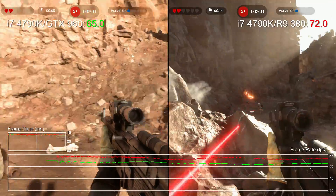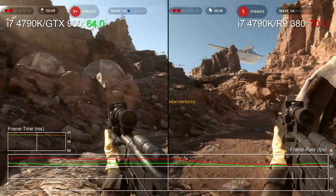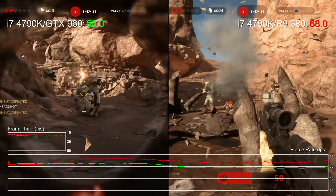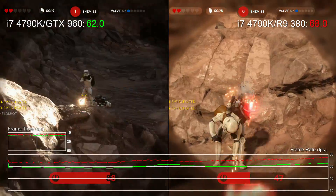Hello there, Richard from Digital Foundry here with a look at performance and settings tweaks for Star Wars Battlefront, this time covering medium and high-end graphics cards. In this video we'll be looking at the GTX 960 and its R9 380 competitor, along with the GTX 970 and R9 290X.